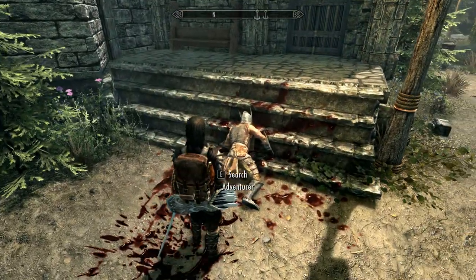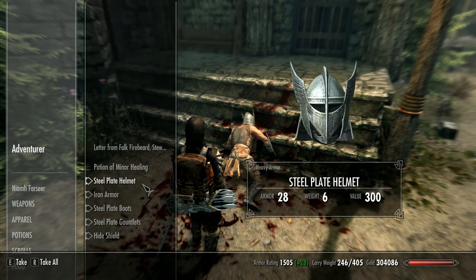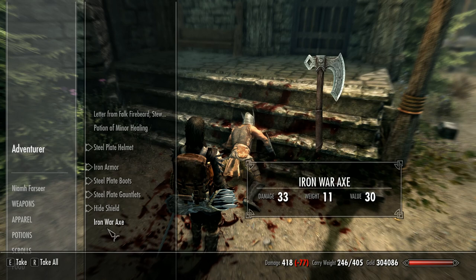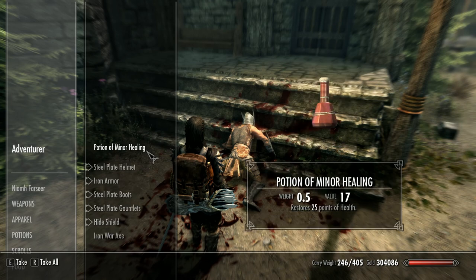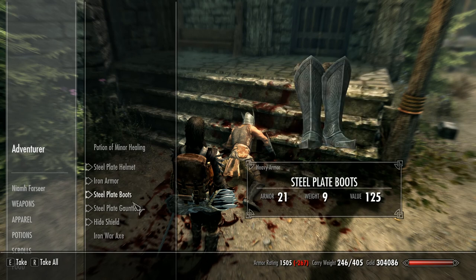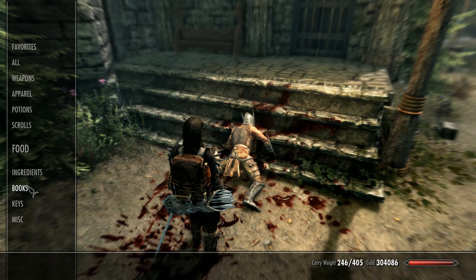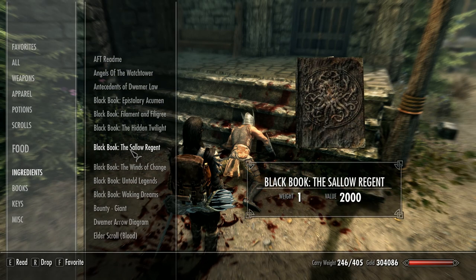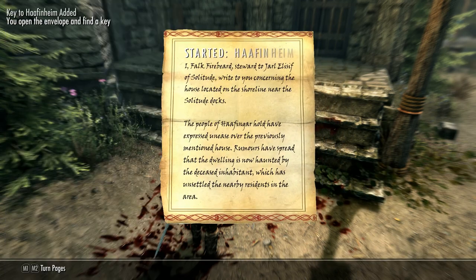First things first, we have to look in this body and you'll find a letter from Falk Firebrand. We just quickly loot the body — nothing particularly interesting there — so grab the letter, go down and find it, read it, and there you go. You get the key and the quest starts to go to Hafenheim.